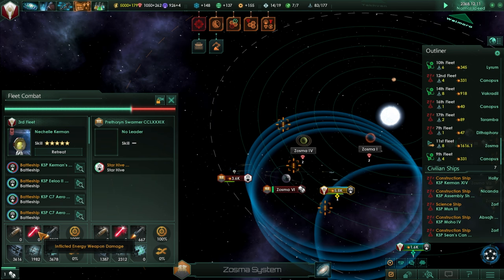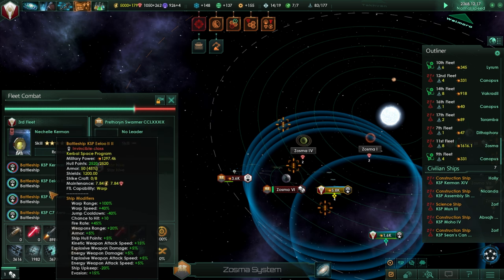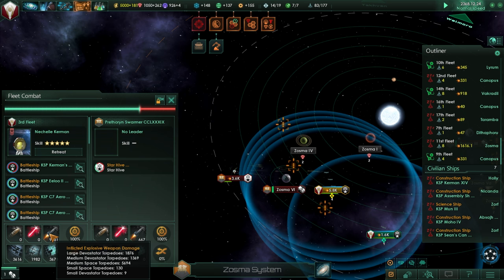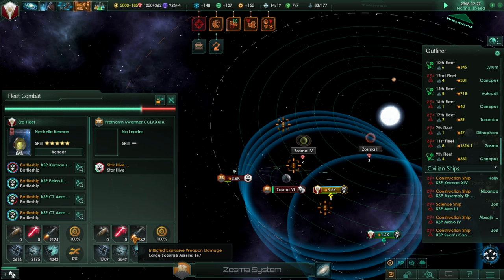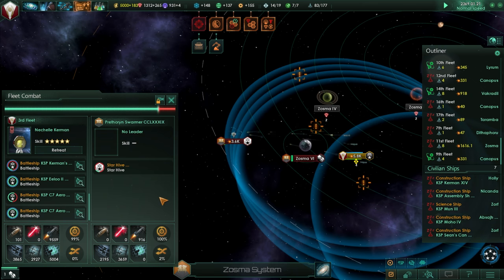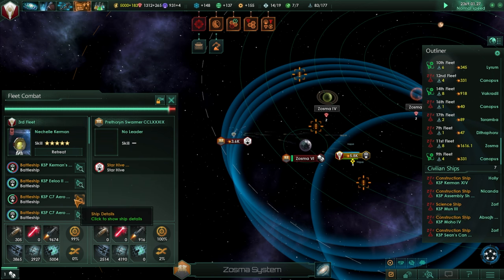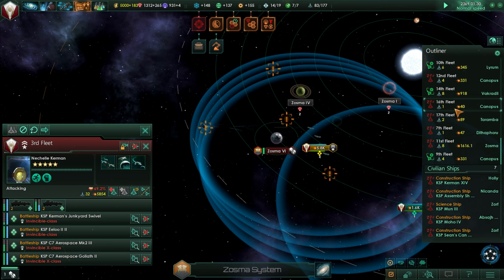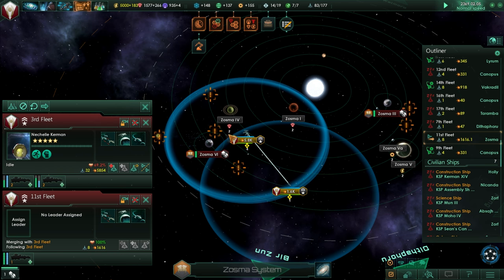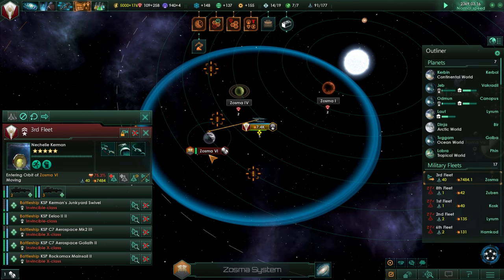It's funny that inflicted energy damage is zero, because I'm pretty sure we have lasers. My battleships all have lasers — so why is inflicted energy damage zero? It's all explosive damage, all torpedoes. It's like they never get into laser range. Really our military force here is just four battleships now — sort of scary. Okay, bombarding Zosma 6.